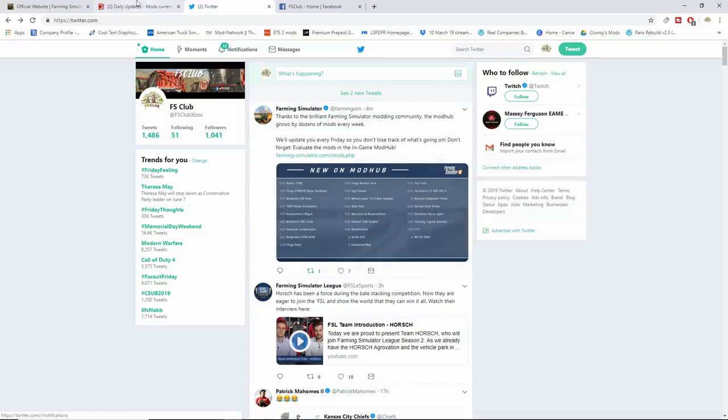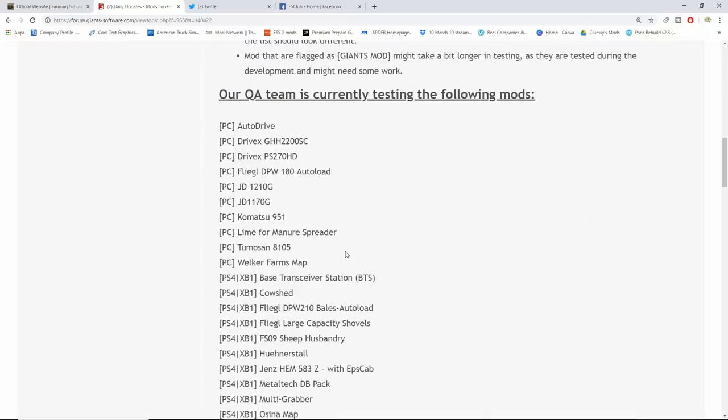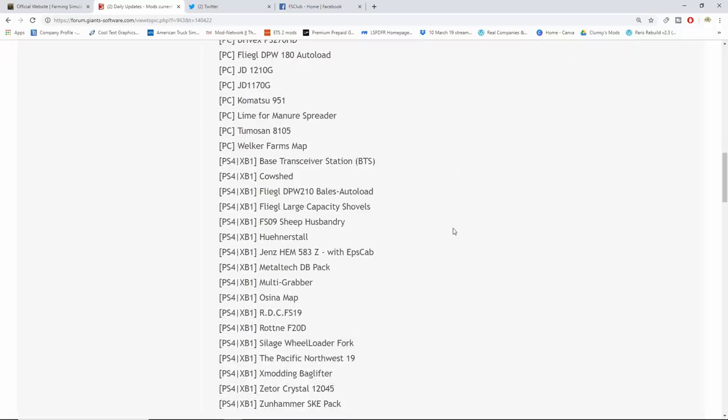Let's get into the mods that are in testing. On the PC side we have the Auto Drive update which just came out today, the Drive X GX 2200 SC, Drive X PS 270 HD, the Fliegel DPW 180 Autoload which came out today, the JD 1210G, JD 1170G, Komatsu 951, a lime and newer spreader, Tomassen 8105, and Welker Farms map.